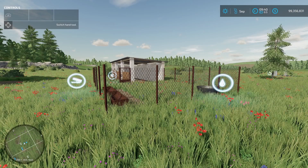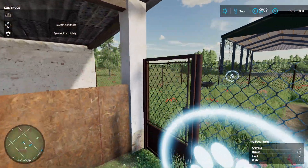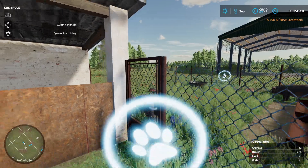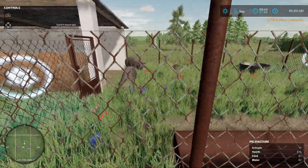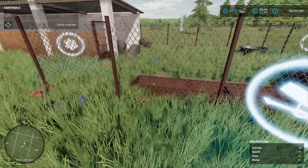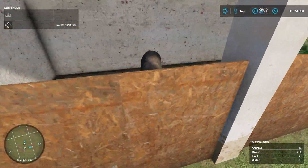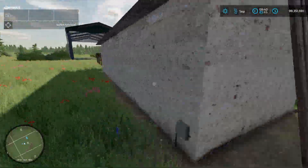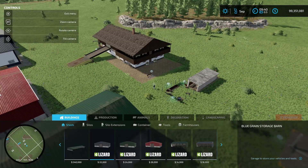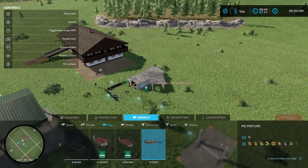Next we have the Homestead Pig Barn from Pazermati. It can hold up to 10 pigs. You can see them right in there, put your food in there, water in there. The gate does open. Nice little bitty area here if you're just starting off with pigs. You can find it under animals, pigs — it is only $10,000.